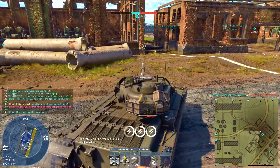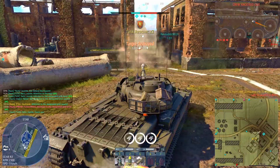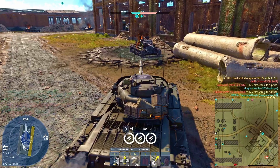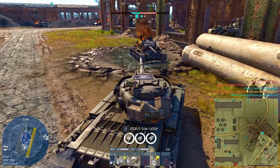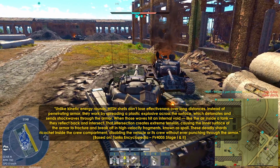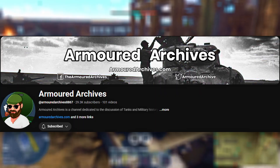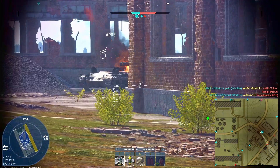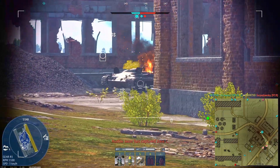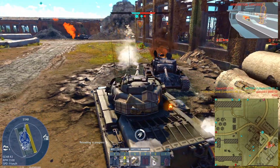That's why British designers moved forward with something bigger — the 183mm HESH shell. Real-life tests with this round showed it could split the Centurion's turret and even rip the Conqueror's mantlet in half, all without needing traditional penetration. It wasn't about piercing armor; it was about delivering overwhelming internal shock. Much of this has been brilliantly documented by the YouTube channel Armored Archives, which deserves full credit for surfacing original British reports and footage from these trials. Their breakdown of the 183mm L4 is by far the most detailed and accessible on the subject.